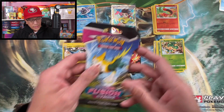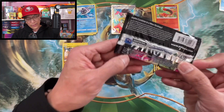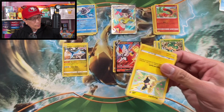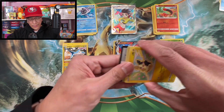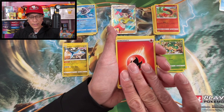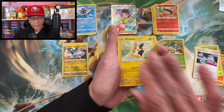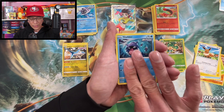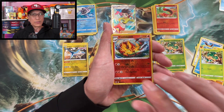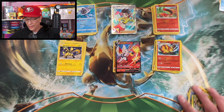One last card — Boltund needs at least a secret rare to win this battle. Fire Energy, Hariyama, Ferrothorn, Cross Switcher, Murkrow, EV Shelter, Voltorb, Pansage, Centiskorch reverse holographic — regular rare. So this pack battle was won by Genesect, because Boltund only had two regular Vs and two holo rares, while Genesect had two regular Vs, one holo rare, and a trainer full art.